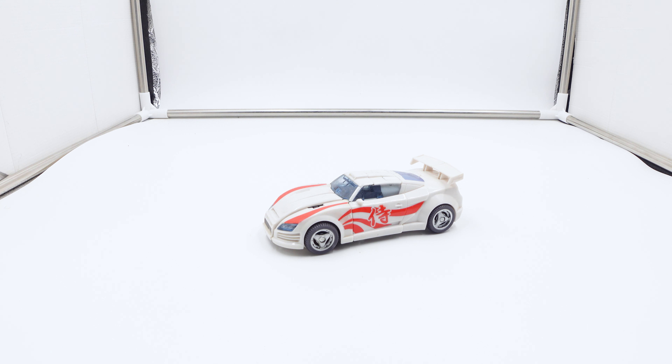We were waiting on this figure for quite some time because of all the talk. To give a little history: the vehicle mode is a cross between a Nissan Silvia S15 and the Mitsubishi FTO. In vehicle mode, the dual swords are stored under the doors and there's one long sword underneath. The character design was by Joe Kaii and Shogo Hasui.